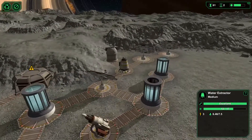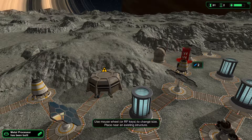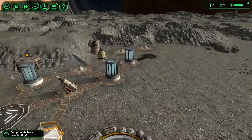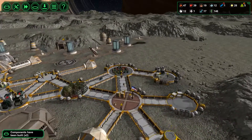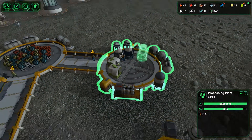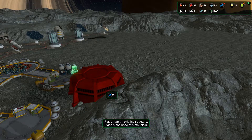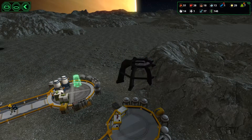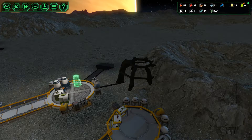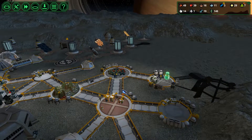Now I do need to start considering building an additional water production facility, but maybe first I want to build a storage tank. A water storage tank would be quite useful here I think. I do intend to build an extra mine here as well - let me just turn the angle of the camera slightly. I can see the extra mine being built here, which does also mean I need to get an extra airlock to be able to access that mine. I just want to be able to get additional ore into the actual facilities I've got.